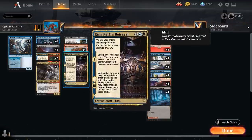One of our enablers is King Narfi's Betrayal, a three-mana rare saga that on the first chapter says each player mills four cards, and then we may exile a creature or planeswalker card from each graveyard. On the second and third chapters, until end of turn, we may cast cards exiled with King Narfi's Betrayal without having to worry about their color requirements. So it can often be a nice two-for-one while filling the graveyard.